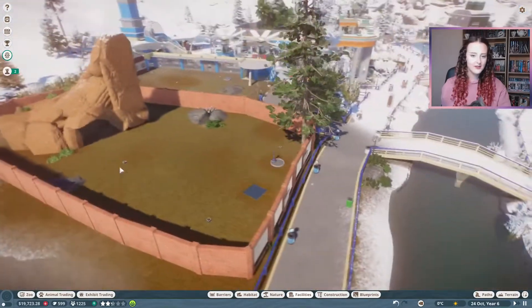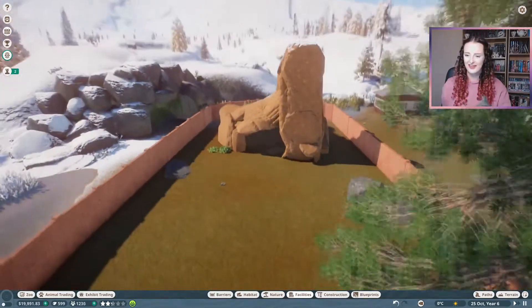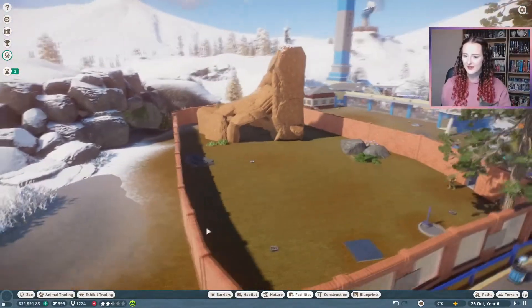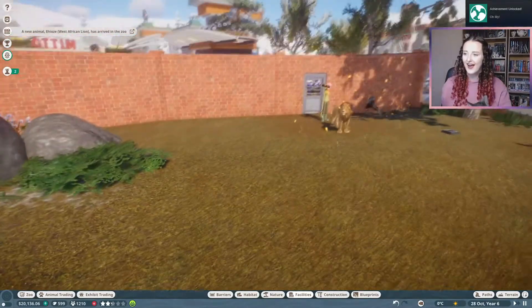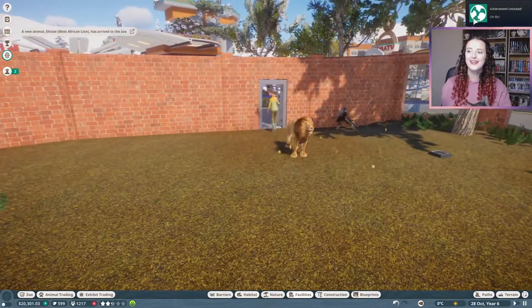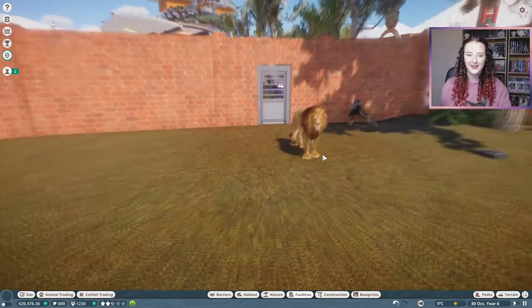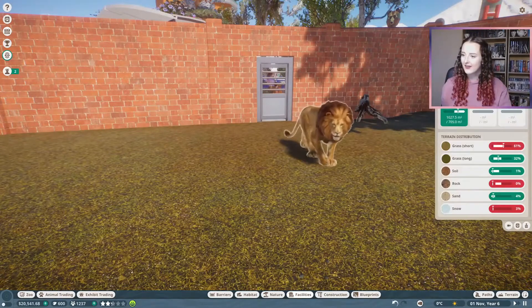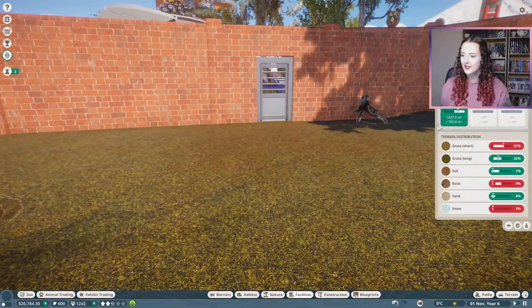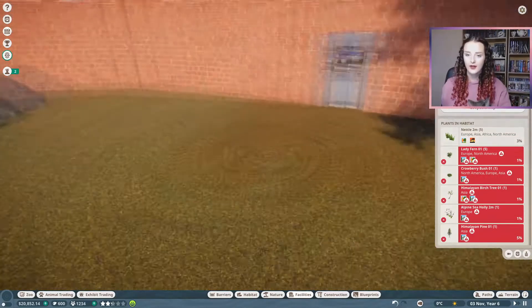We're waiting for our lion to come in. I downloaded a Pride Rock-looking cave for the lions and it's coming in now. Look — a lion! They've got no enrichment though. I love the hard shelter; I just need to sort out some terrain and a few plants they don't like.